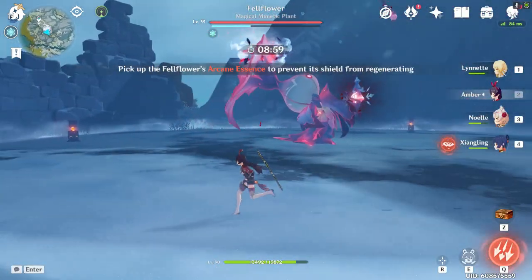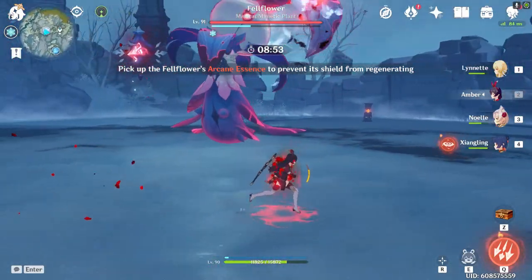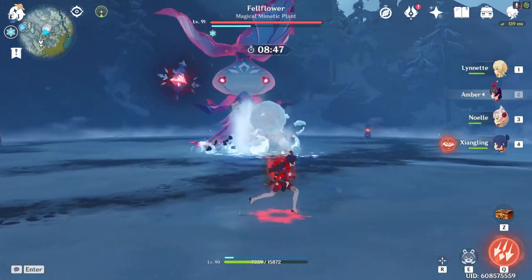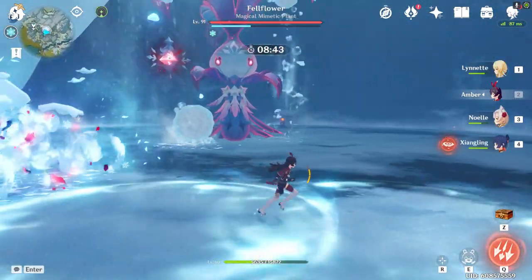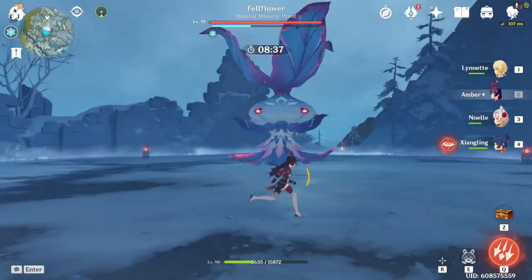Use Amber to shoot physical arrows at the little floating thing because you won't be able to hit it with a sword character. Just pick up more essence — remember, if you don't pick this up, not only will the boss regenerate shields but you'll also lose your achievement. Run in one direction to dodge, and this should be heading into the next phase.